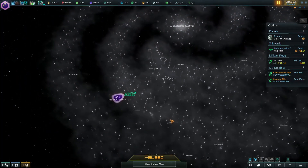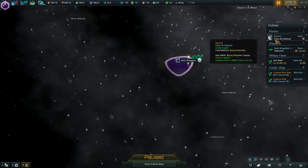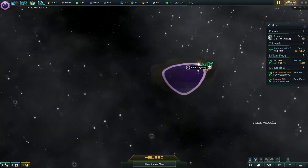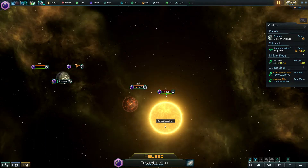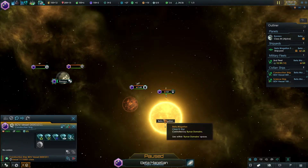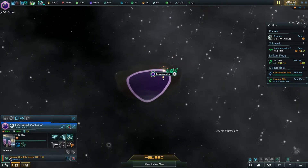Let's look at where we are in the world. Cardassians, Tholians, Ferengi — I think those are roughly who we're going to have as neighbors. It's good to see. We can grab some energy immediately which I really like doing, so let's go ahead and build that.